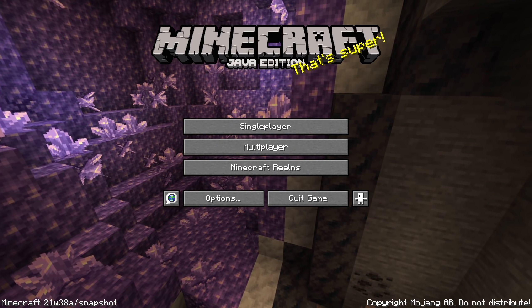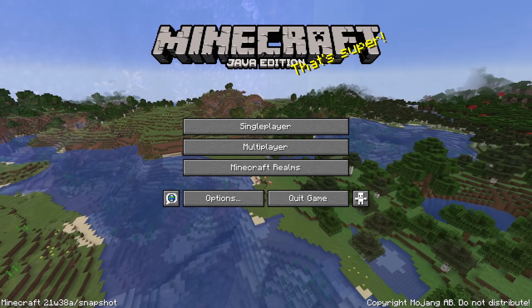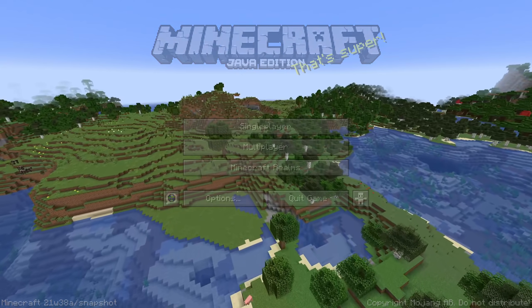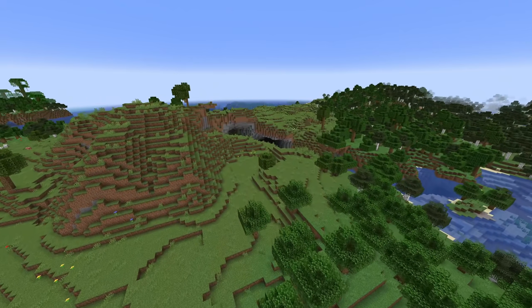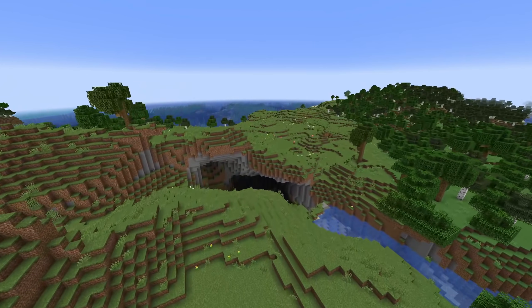Ladies and gentlemen, here's the second snapshot for Minecraft 1.18, the Caves & Cliffs Update Part 2. 21w38a brings you fixes and tweaks for the new world generation system, new performance settings and improvements, as well as a smattering of bug fixes. My name is slicedlime and I am here as always to guide you through the changes in this snapshot.